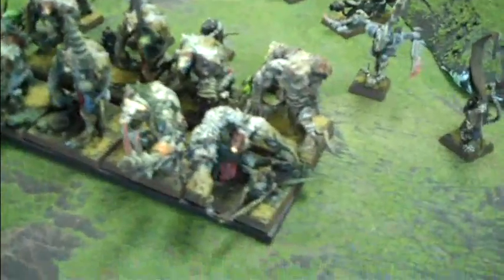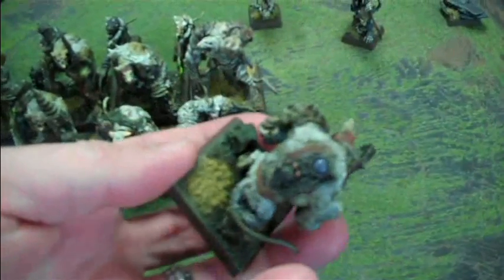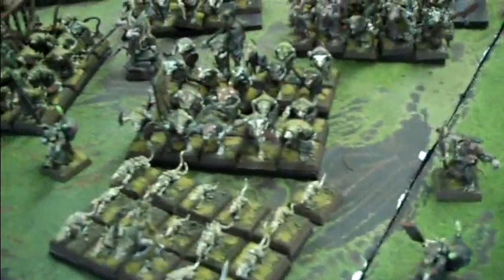We have eight rat ogres, and every single last one of them is converted to be different. This is my favorite one right here — he's got this giant crushing claw thing that's from a Killer Can, I do believe, and this little control panel on his back. Every single one of the packmasters is unique. Got some converted heroes, some warlord on a war litter, and a couple of warlocks — four, in fact.